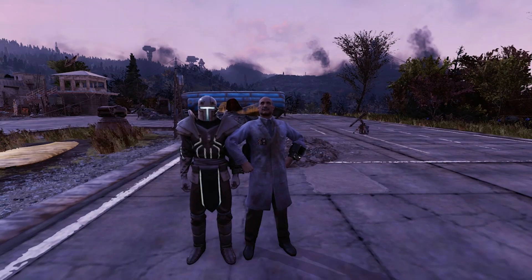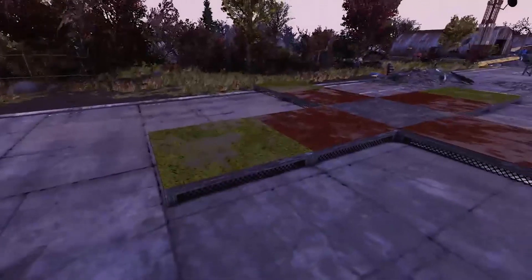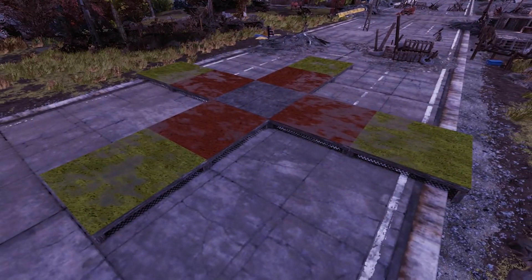Once you find your base location that's relatively flat and you have your buddy, you're going to want to build in a formation of foundations like this in the flat area. Make sure they're all the same length. You're going to want a concrete foundation in the middle, and then on each of the four sides of that you're going to want to go out two foundations.